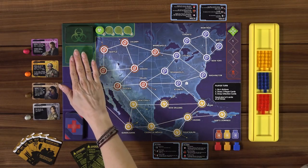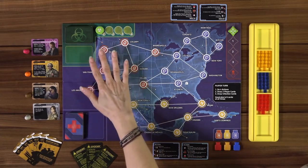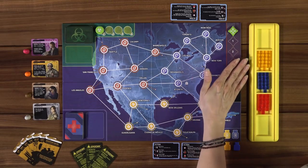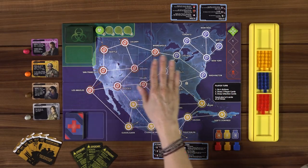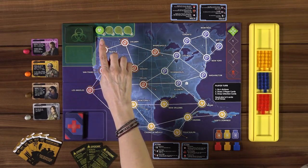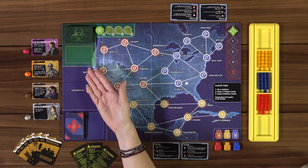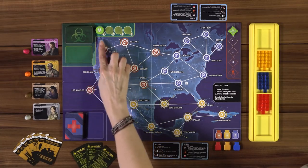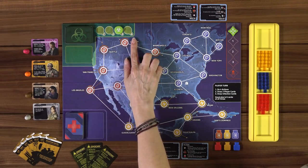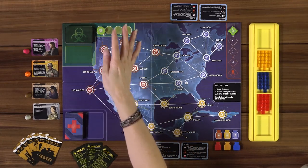So Nikki, why don't you tell us how the game actually works? I'm going to move around the board explaining each of the components. At the top corner, we have the infection deck, which has cities on it. We start putting the three types of disease out onto the board according to what is drawn from this deck. Next to it is the infection track, which tells us how many cards we draw. As the game proceeds, we move up the track — once we reach a certain position, we draw three cards instead of two, and the last position is four. The game gets more intense as we continue.